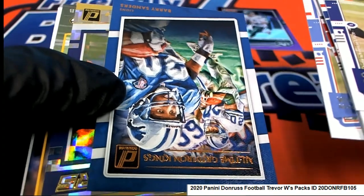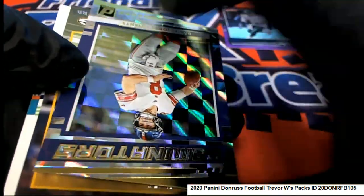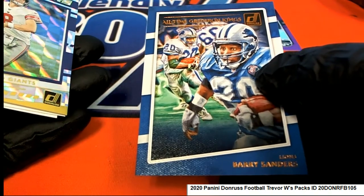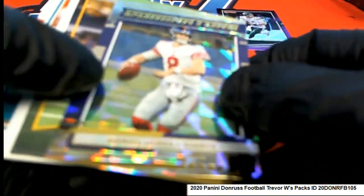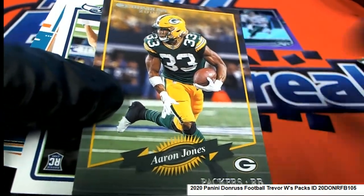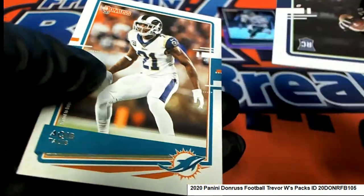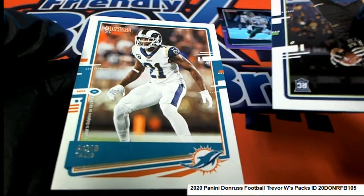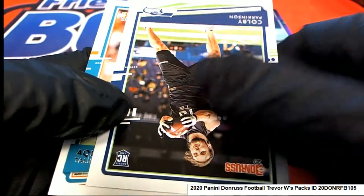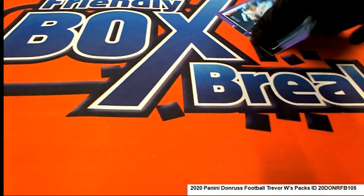Barry Sanders! Nice Gridiron Legends card. Barry looks so cool. Dominators — Daniel Jones. All right, so Dolphins — a keep-it-leave. Some nice things coming out of Donruss for Trey.